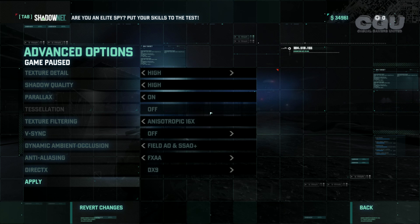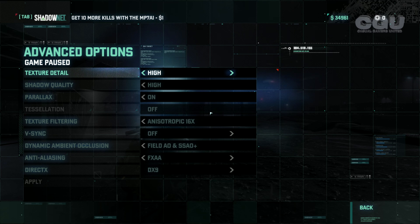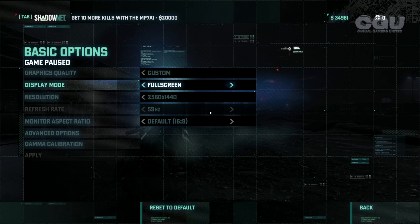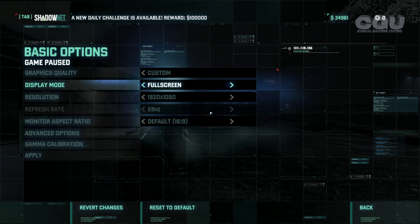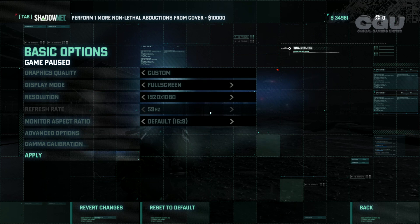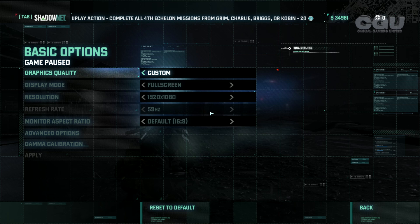Make sure you hit the Apply button there. That should solve the crash issue. I also reduce the resolution a bit and make sure you go to Fullscreen. Hit Apply and then you should restart your game because it doesn't work right away — you have to restart your game.